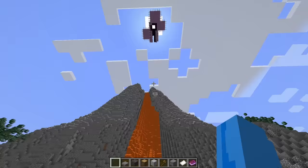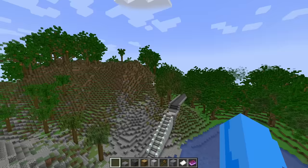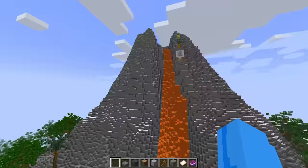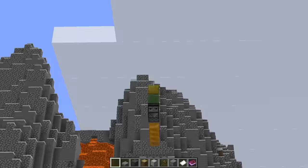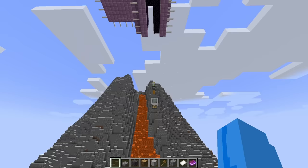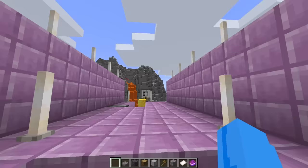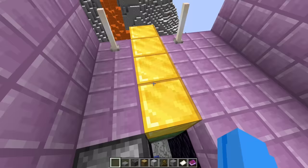Oh my gosh, it's a flying machine! This is so cool. Wait, where are we going? We're going towards the sky, not towards the volcano. I wonder what that big platform is up there. Wait, what the heck is that thing? It's flying towards the same platform that we're going to. Here we go, come on, get all the way up there. I think I saw some gold blocks on this — we're going to need to do that same command.